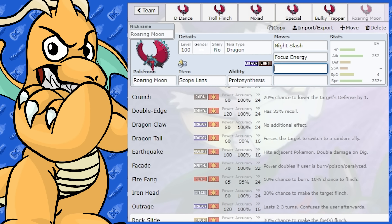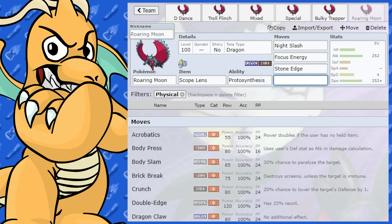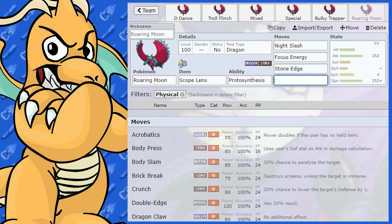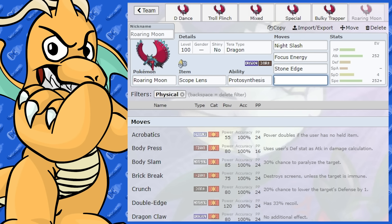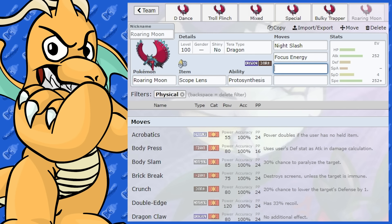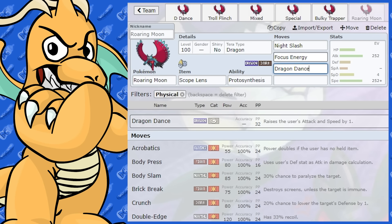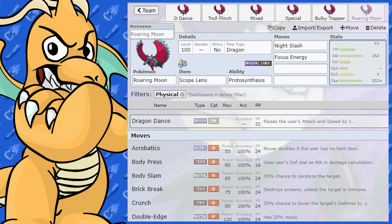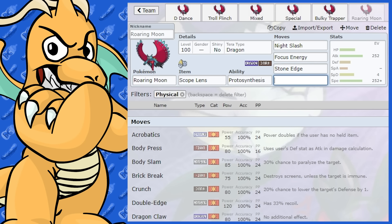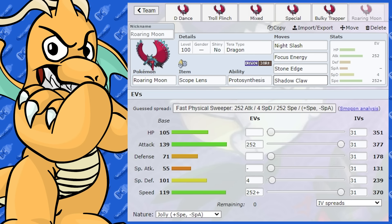Are there any other moves with a good crit chance? We've got Stone Edge — that's a bit of coverage with high crit rate and high damage output. And we've also got Shadow Claw. I don't know about Shadow Claw — that's not the greatest coverage. With the EV spread, I'd drop the last one into Special Defense or Defense for Stealth Rock purposes. I'm thinking Fairy-type Pokemon would be a problem. It'd be nice to get Dragon Dance and Focus Energy together but that's a lot of setup, so this is just going to be a purely 100% critting set.